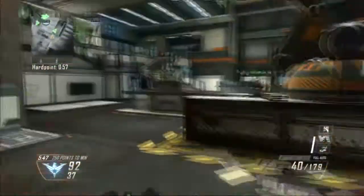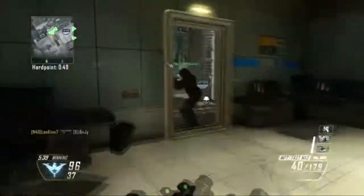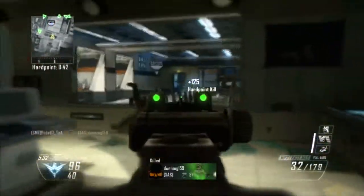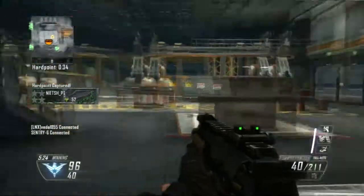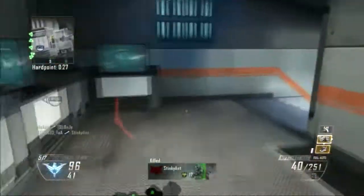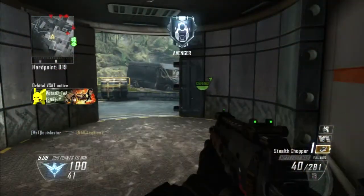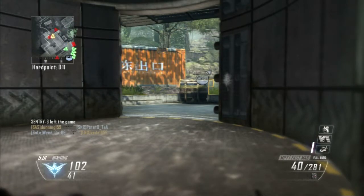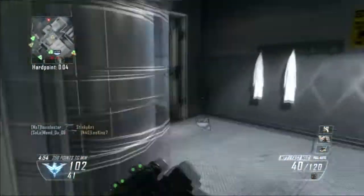I've done a few gameplays where I've got the Orbital VSAT but I've never actually used Swarm — I haven't even unlocked it yet. I do tend to use things like the VTOL Warship, and this was the first time I had used the K9 Unit because I was only focusing on lower scorestreaks before, using things like the Lightning Strike, Hellstorm Missile and UAV for the first three odd prestiges. This is where I got a little bit complacent — I saw him on the Orbital VSAT and just walked straight out into the open. It was a very silly move. I was about three or four hundred points away from getting another set of attack dogs, which was very very annoying.